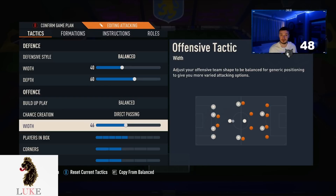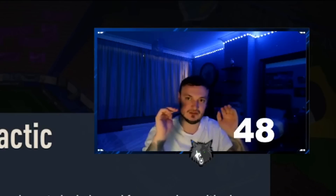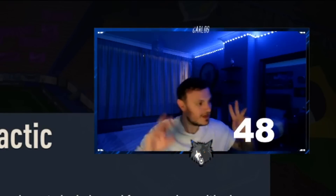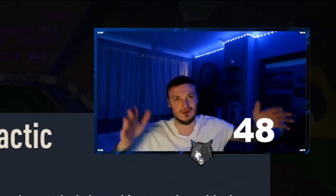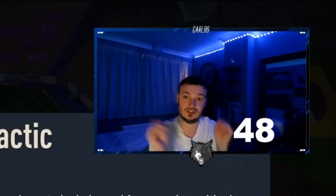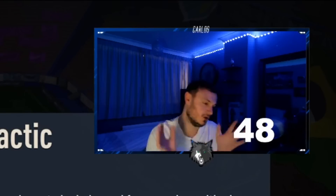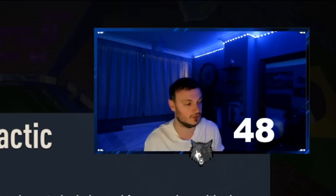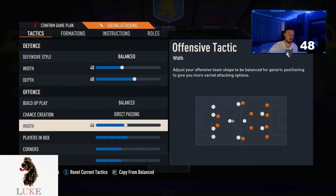The offensive width — I've actually narrowed it a little bit. It would normally be on 50 on a 4-2-3-1, but I've gone to 45. I want my LAM and my RAM, all three of my CAMs, a little closer to my striker and my middle CAM. I want it to be closer together so it's easier to get the passing lanes going. That's why I use 45 on the width. If you don't like that, just go to the traditional 50. Probably won't notice too much of a difference, but I like 45.